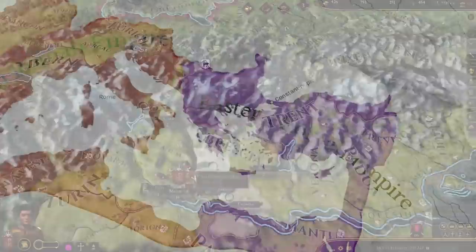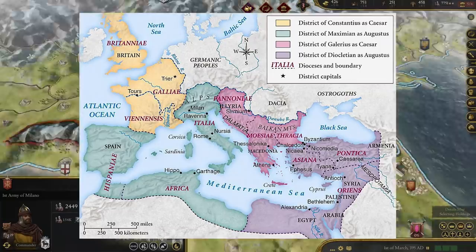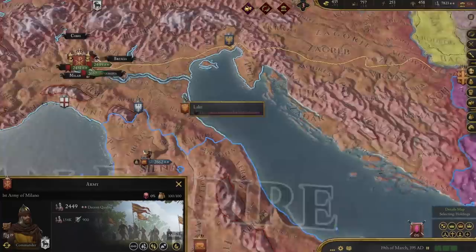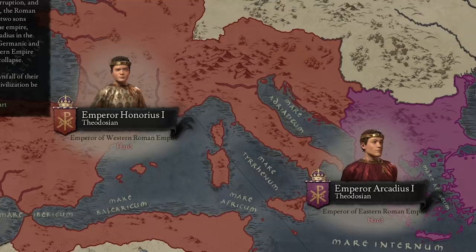The Roman Empire was briefly reunited again at the end of Theodosius the Great's reign. But this was not to last, and he died in 395. His two sons therefore ruled over the Eastern and Western parts of the empire. The background to the start date, therefore, already gives you an interesting campaign. Will you be able to prevent the collapse of the Western Roman Empire, with the Germanic tribes on your border?